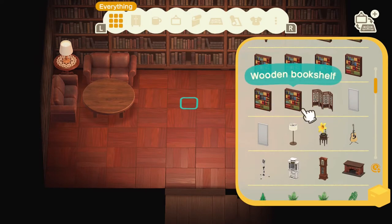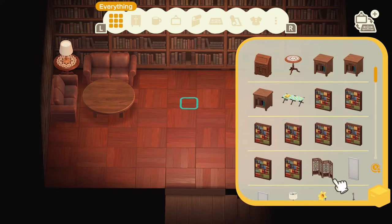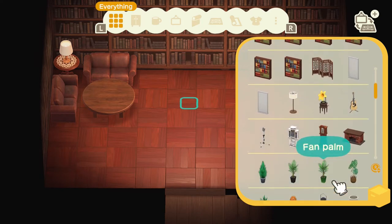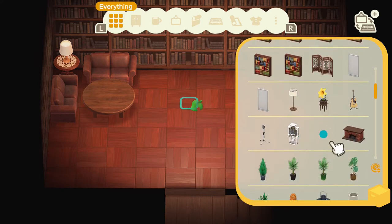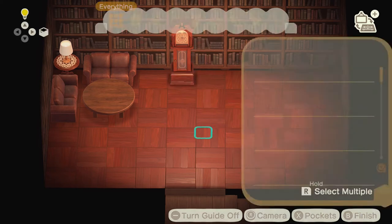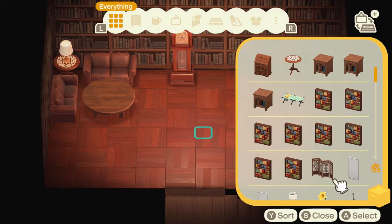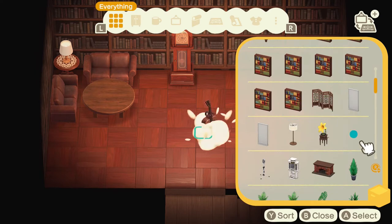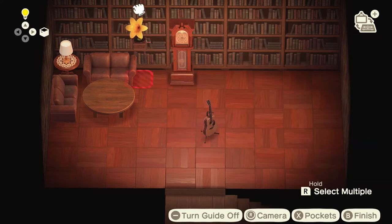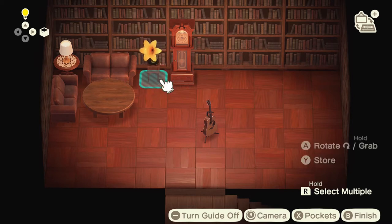Let's place the antique clock right here. And then we have an acoustic guitar and the lily recorder — let's place the lily recorder over here to have some vibe and music.